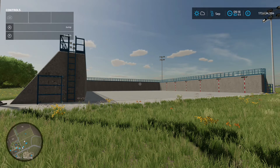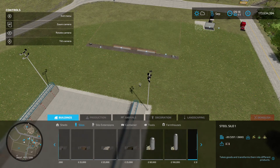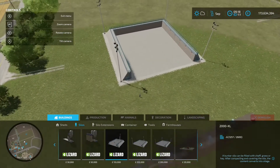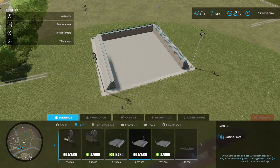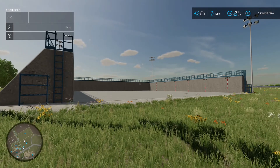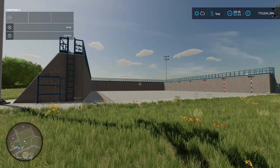Next up is the Lizard Bunker Closed Pack by Hispano - 2.89 megabytes on the download. Found in the construction menu under silos, you've got three options: the small 2,000 KL holding 2 million liters, the medium 4,000 KL holding 4 million liters, and the large 6,000 KL holding 6 million liters. If you've got a load of chaff and want to make silage, drop one of these down. The small is 155 grand, medium 255 grand, and large 355 grand.